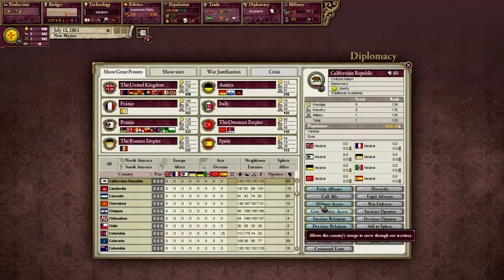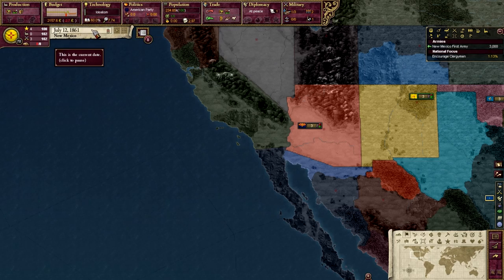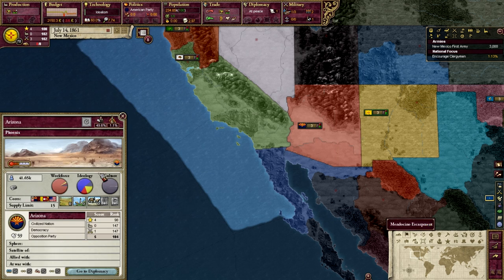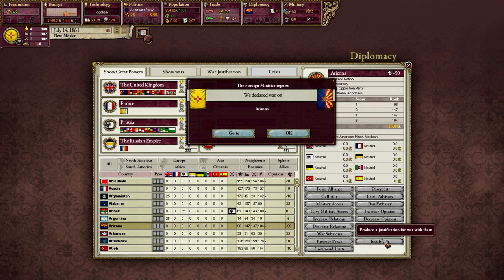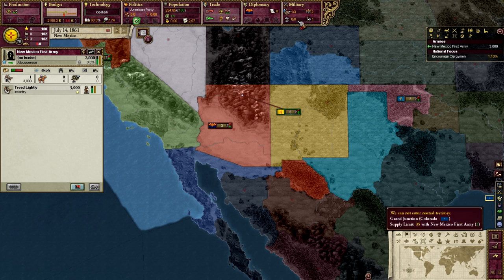Let's get on good terms with the Californian Republic first, because they're really powerful and I could use them. The Californian Republic becomes my friend, and now I'm going to bring in Arizona and declare war. They're going to join in — let's do this! Let's go kick those Arizonans!